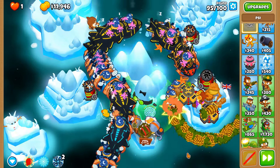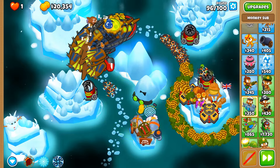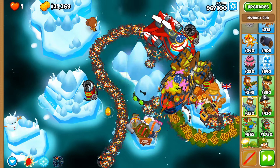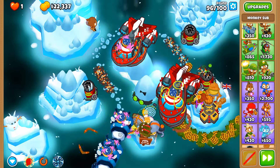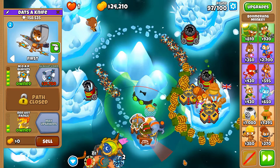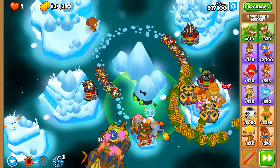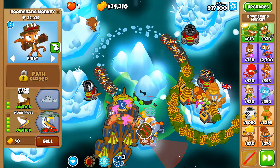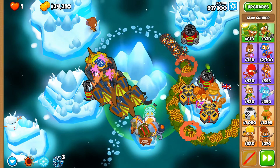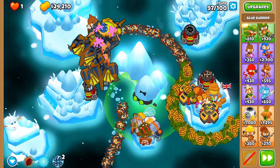Let's get rid of these moabs and BFBs with the psionic scream. I should use it a bit more readily since we're under an energizer, so I don't have to be too shy about using it — I'd rather have it ready for when I really need it. These ZOMGs are really scaring me at the moment. We could actually get the glaive lord — using the combination of psychic blast and moab press with relentless glue, we should be able to hold these back just a little bit.